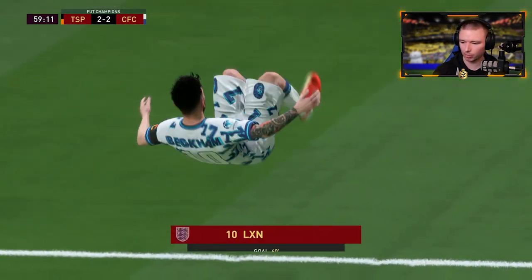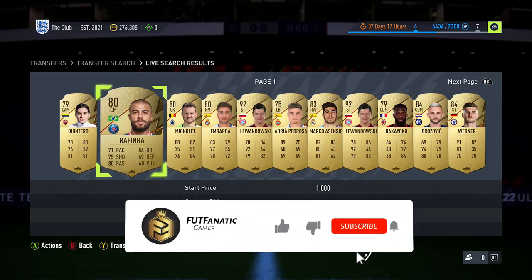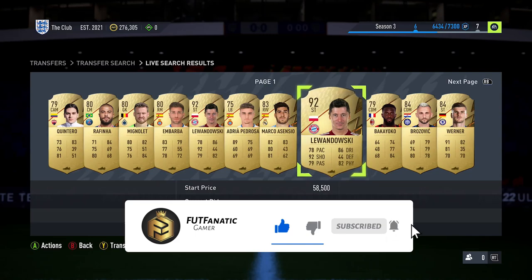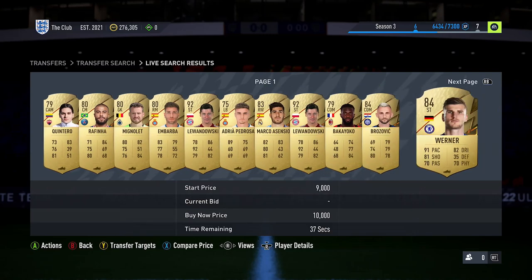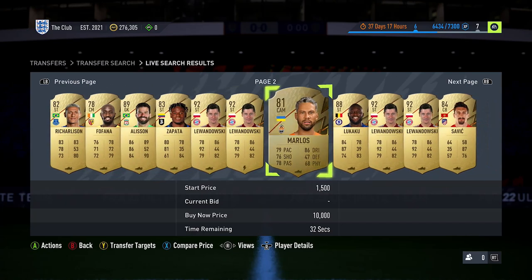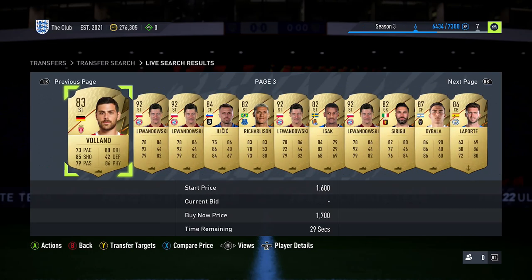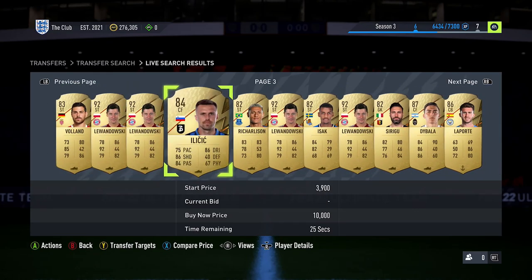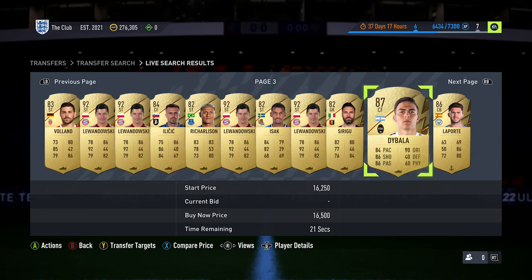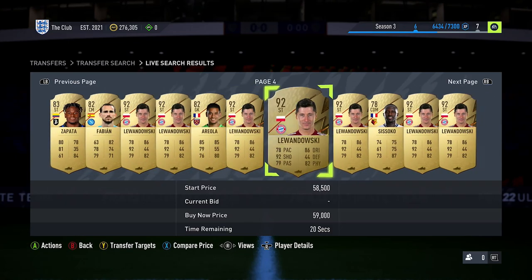Getting into this, the first tip is to actually select meta players. There are so many people I come up against in the Weekend League, and people that share their teams with me on the live streams, where I see they're using players that no one else is using. I understand that for a lot of people there is sentimental value around certain players - whether they play for their current club or whether they played for them in the past - which leads people to buy those players even if they're not good in-game.